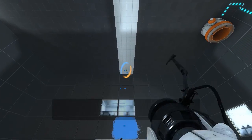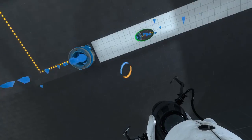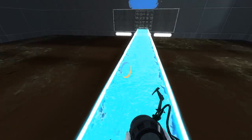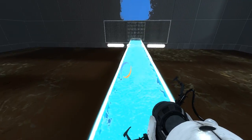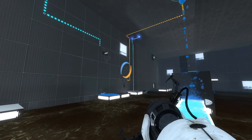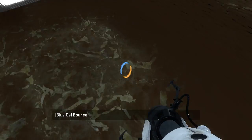Okay, so we can do this. I thought I wasn't gonna be able to see it — I thought I messed up or something. All right, so obviously we want most of this to be covered in the speed gel, right? Now I'm supposed to press that button. Oh man, I cannot control myself on the gel!